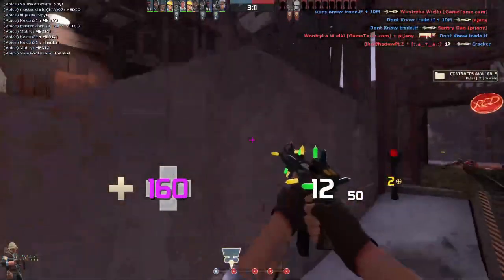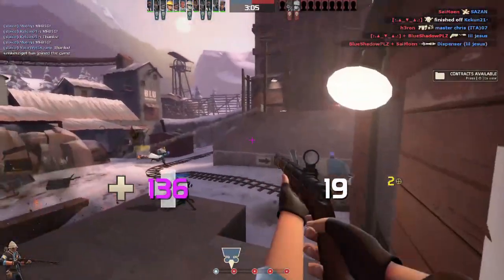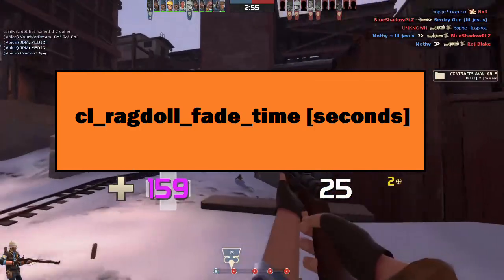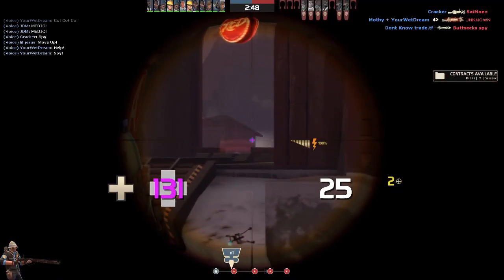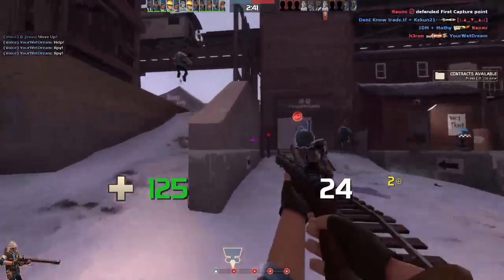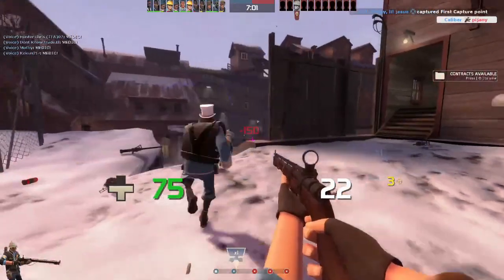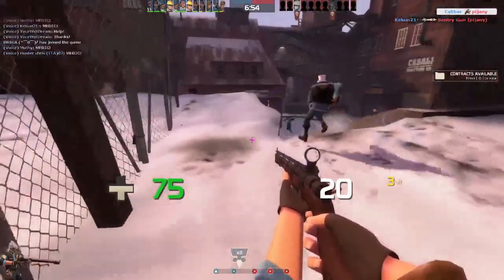Just a disclaimer — none of these commands are against UGC or ESEA rules, so if you're a competitive player, you're fine. Number two is cl_ragdoll_fade_time followed by a number in seconds. This affects how long it takes for a ragdoll to disappear. When I'm playing competitive I turn it down to one second to keep the screen clear — I don't completely remove them because sometimes I can't tell if someone has died or just ducked. The default is 15 seconds, and reducing it makes the game run a little smoother and keeps your screen decluttered.